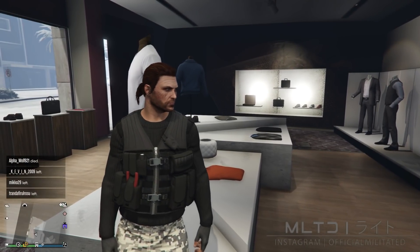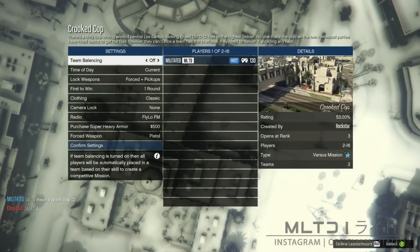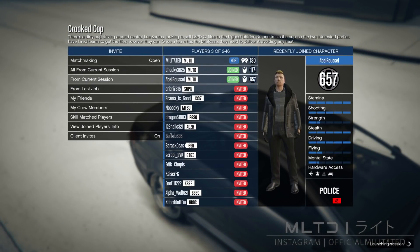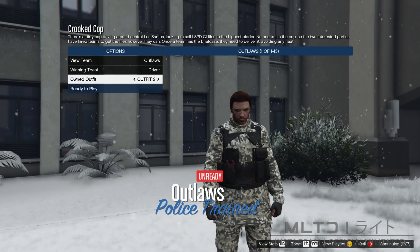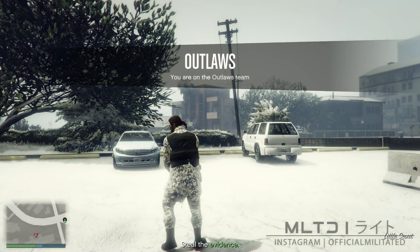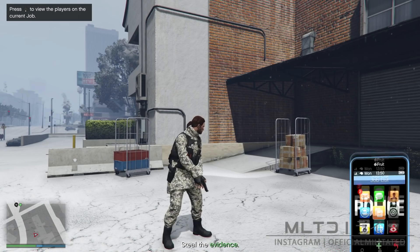Start up crooked cop the same way as before — make sure clothing is set to player owned and confirm settings. Once the mission starts you'll be brought to the outfit selection screen. Go down to own outfit, press right once to equip outfit two, and right again to equip gun. With the outfits merged press ready and wait for the other person to ready up. Open the interaction menu, go into style and accessories, and press left to equip the grey earpiece. Then bring up the phone and quit the job, which puts you back into a free mode session.